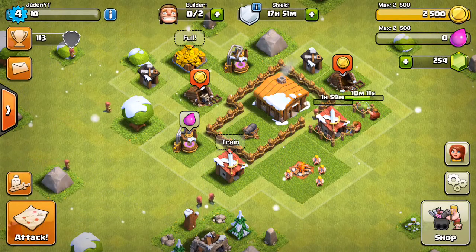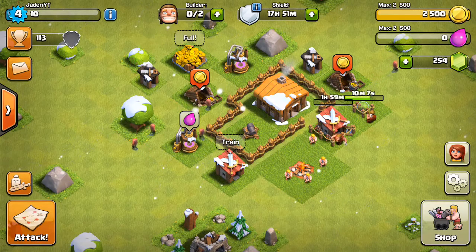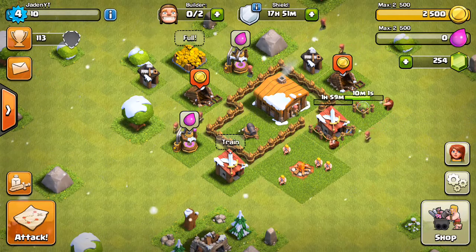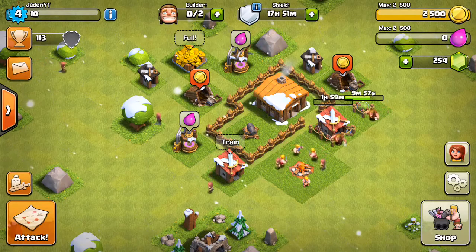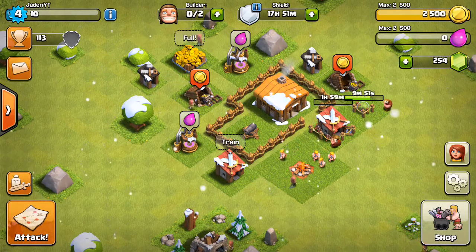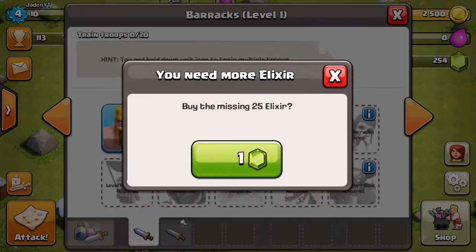In two hours we'll be able to have some giants so we can do a barch with some giants. I don't know what that attack strategy is called - I guess just barch with giants because they don't really have a name for it, at least not to my knowledge.